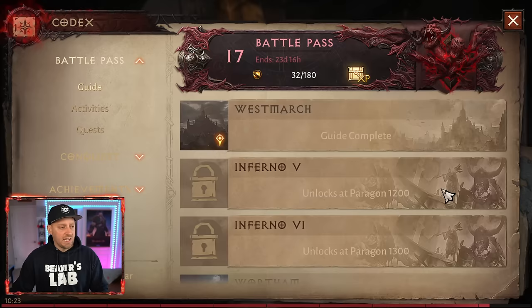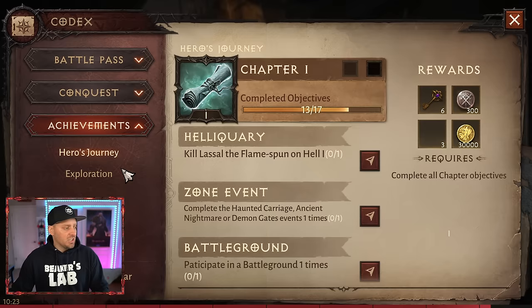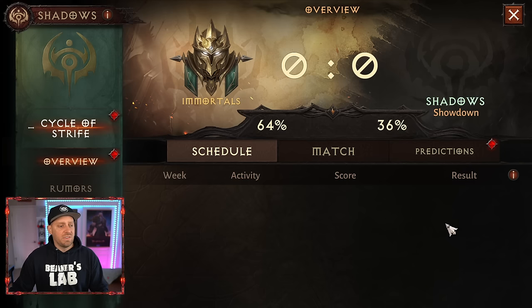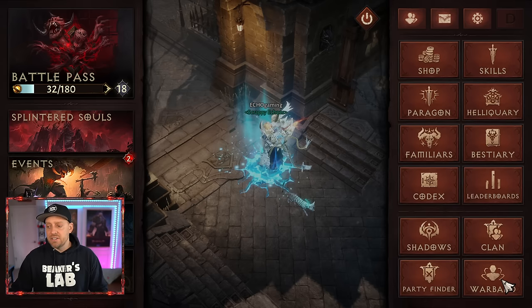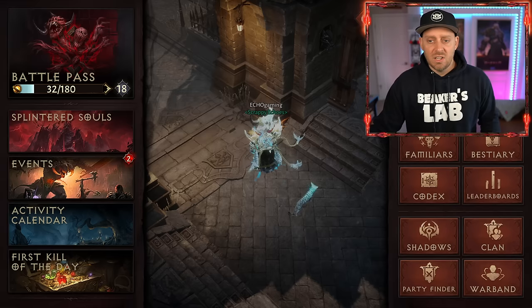You have your Codex, which gives you everything you need to do — all the things that can give you rewards, your conquests, achievements, and things you can do for extra rewards. It's a good idea to keep an eye on what's going on there. There are Leaderboards if you're a Shadow. This game is fundamentally about Shadows versus Immortals, and at some point you'll need to choose which you want to be — I would suggest doing Shadow stuff first. You also have your Clan, Party Finder, and Warband. When you start the game, I suggest joining a low-level Clan to have some guidance.